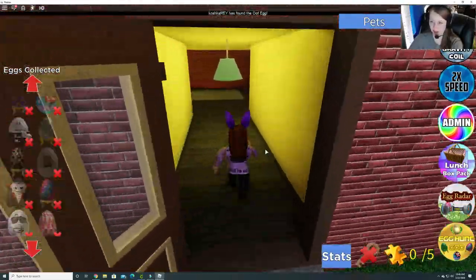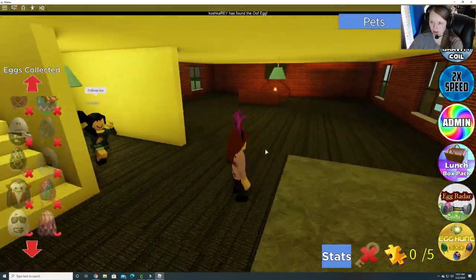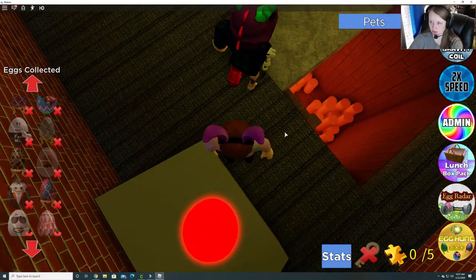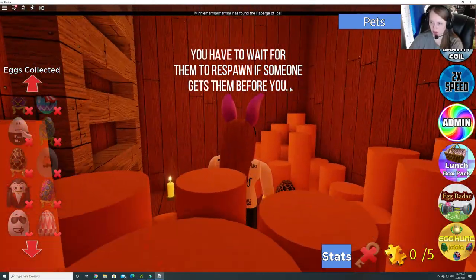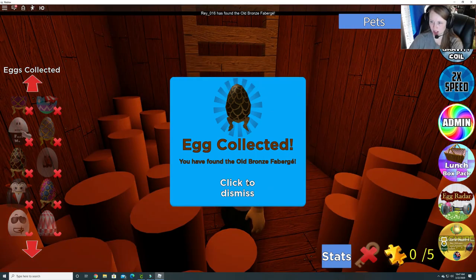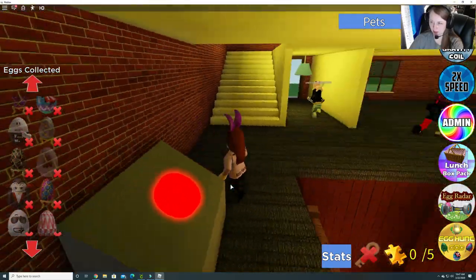Let's try going in this first building. What's this big green button? Oh! There's an egg! There's our first one. So that's the old bronze Fabergé. It says click to dismiss.